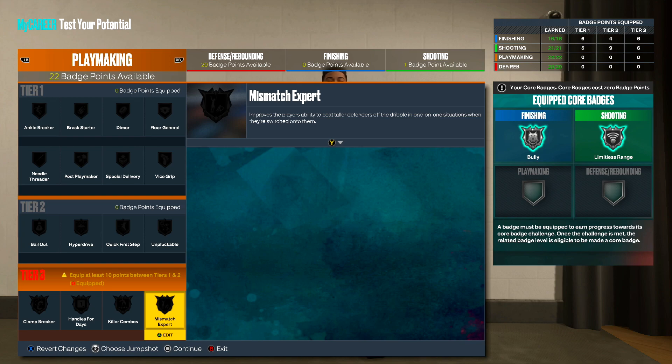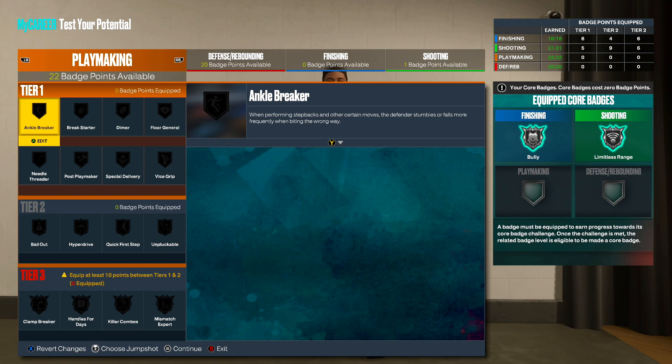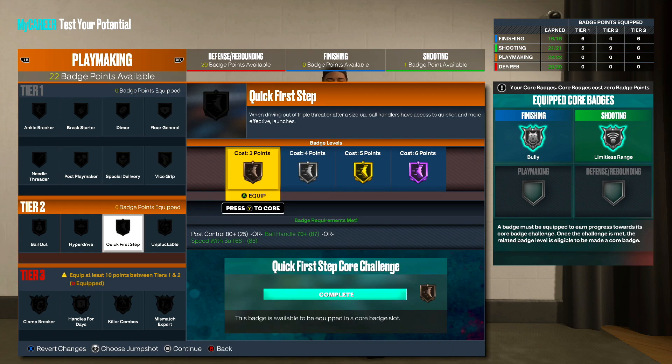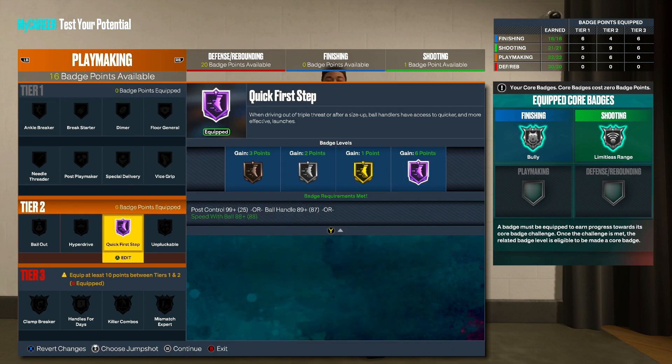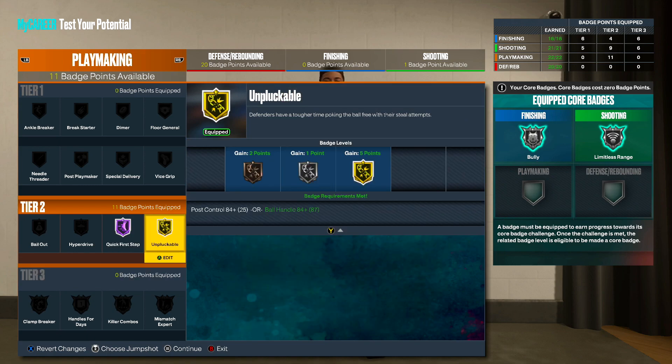Moving on to playmaking — we have 22 badge points available, we got to use these wisely. I heard that Ankle Breaker is super overpowered this year and there are a lot of new badges. The first badge I've got to equip is Quick First Step on Hall of Fame — you need Quick First Step, no doubt about it. Unpluckable has to go gold. But our badges are getting eaten up very fast.